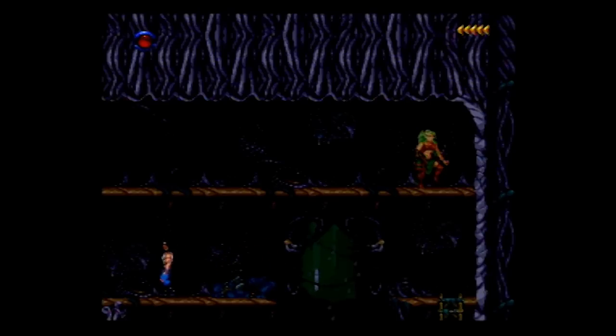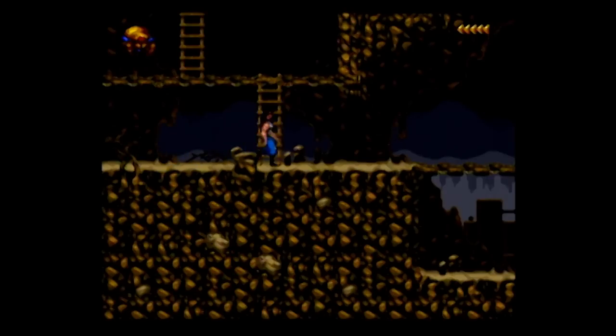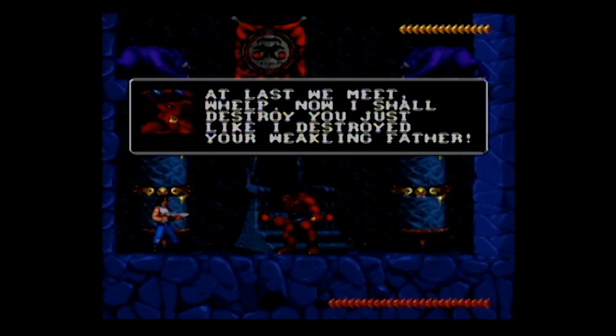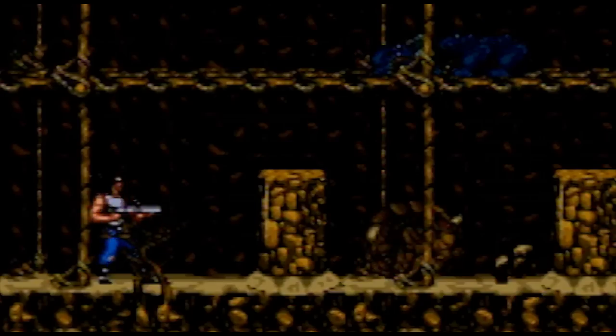Not a whole lot of plot happens between the beginning of the game to the end. You start in the mines, then mess around in a bunch of giant trees, then a desert, and finally through Sarlacc's castle. When you get to his lair, him and Blackthorn exchange words: 'At last we meet, whelp! I shall destroy you just like I destroyed your weakling father!' 'You will not catch me off guard as you did my father! You are about to witness true strength!' Blackthorn says 'witness true strength' - what he means to say is 'witness my shotgun.' Because at this point in the game, the shotgun has been upgraded to the point where it doesn't need to reload, is fully automatic, and fires explosive rounds. Strength nothing - he brought a big friggin gun to the fight!